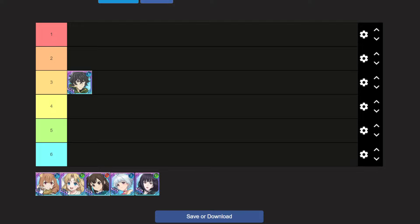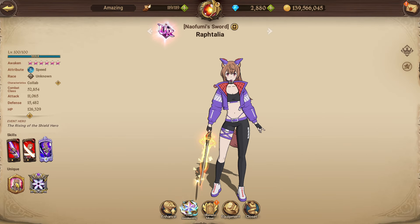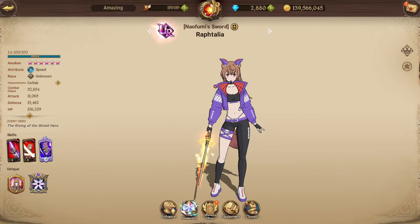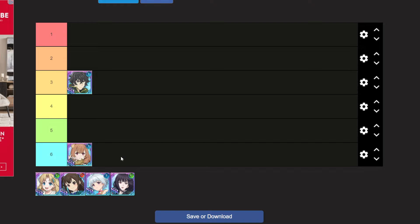Raftalia might be the weakest character in the collaboration. The main thing she got buffed was usability on non-mono-blue teams, but the problem is there aren't many realistic teams to run her on outside of mono-blue. She didn't really get much given to her, and so I do think she fits in the number six spot.